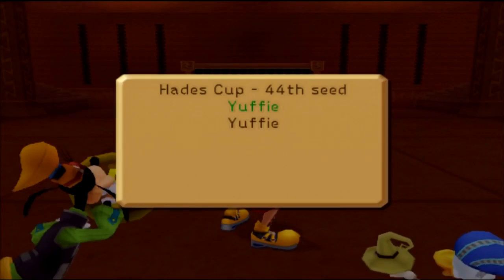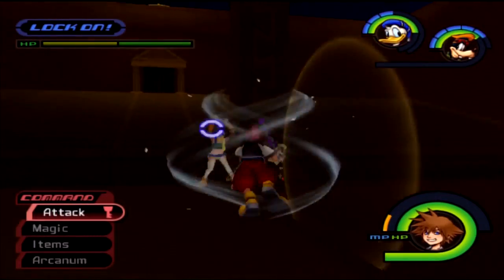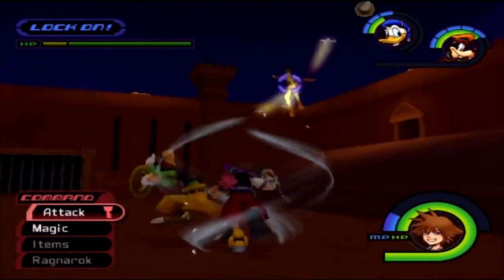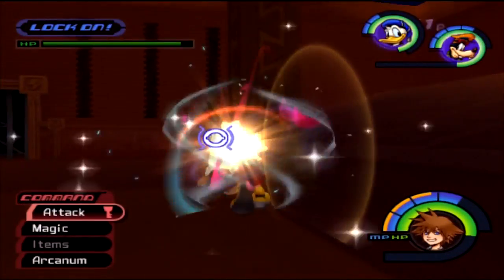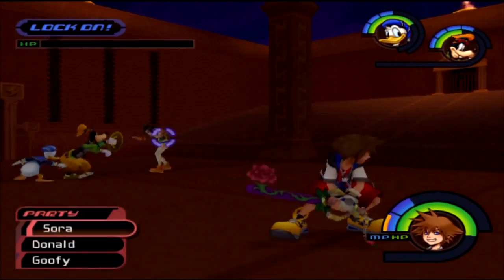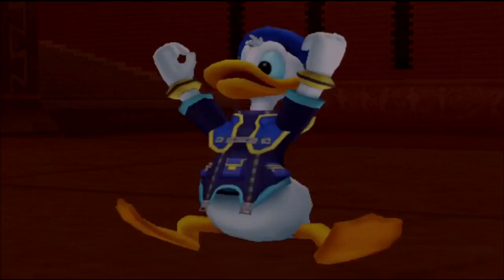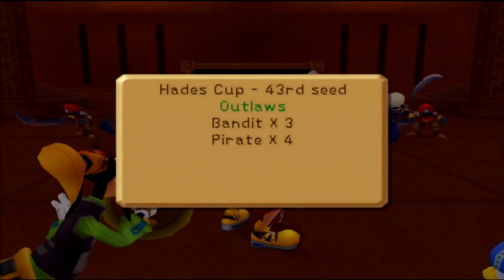Now we have to deal with Yuffie. At least she doesn't have Leon by her side. Yuffie isn't that hard of an opponent, but you can end up getting your butt handed to you if you don't know what you're doing. Just make sure you deflect her shuriken — when you do, you'll pack a lot of pain. If your attack gets locked, make sure you counter attack for a lot of damage. And this fight is nearly over. We got a Gengen shield, which I'll equip later.